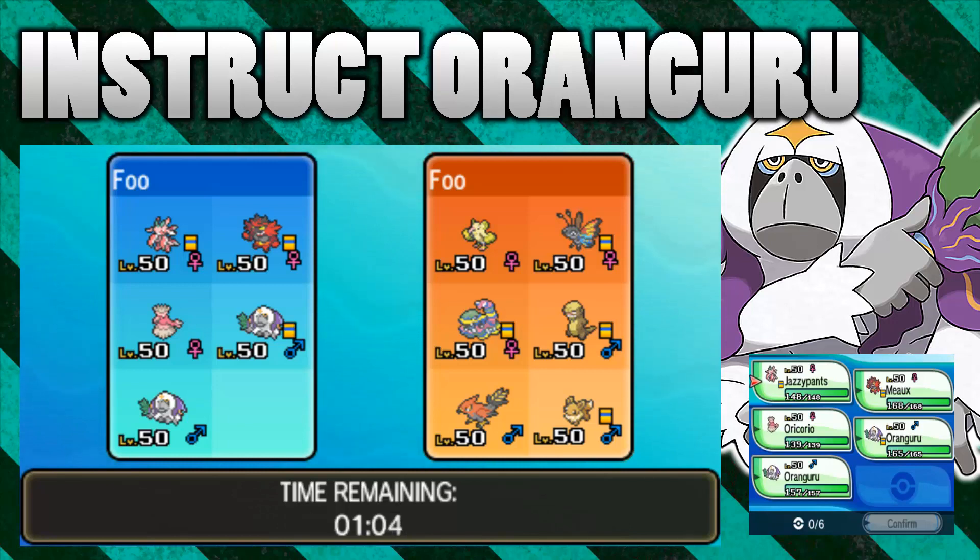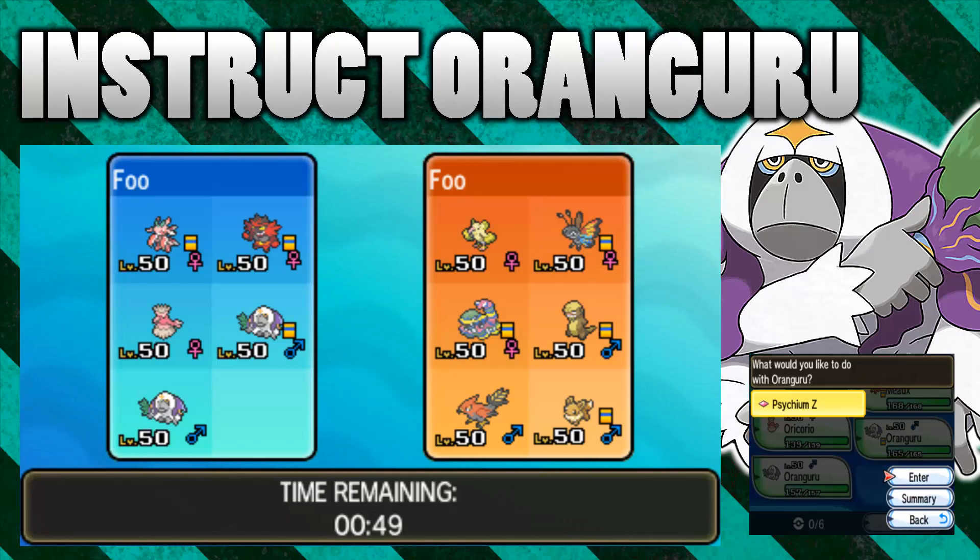It's a really interesting and powerful move in doubles, and the question I've been getting asked is: can an Oranguru Instruct another Oranguru that has just used Instruct, so you have this crazy ping-pong Instruct battle going on? We're going to see if that works — I have a feeling it will not, but let's test it out.